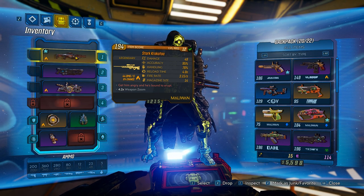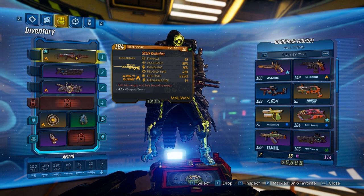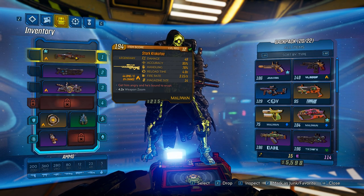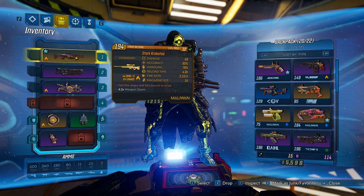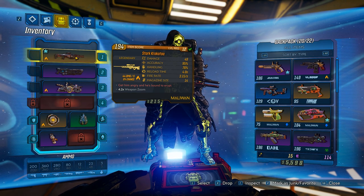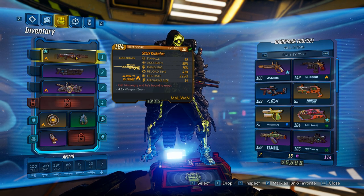The Stark Krokata has a weapon damage of 49, which is pretty good for a level 12 item. The accuracy is the most important here — it has 95% accuracy and 76% handling, meaning you will hit your targets most of the time. It also has a really nice 4.2 weapon zoom. The reload time is rather decent at 4 seconds, but what makes up for that is the huge fire rate of 3.15 per second and a magazine size of 14.